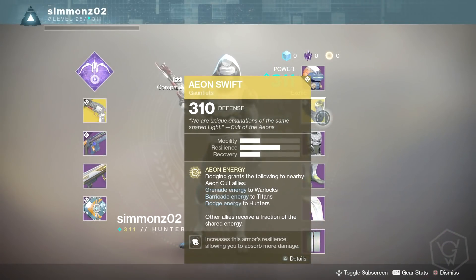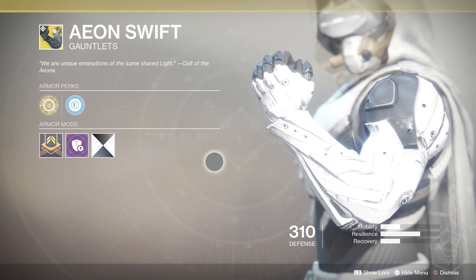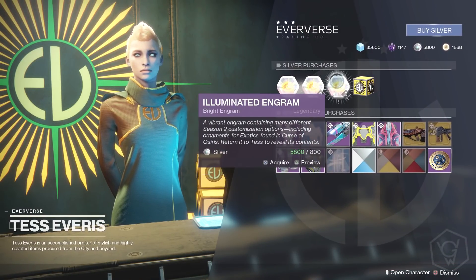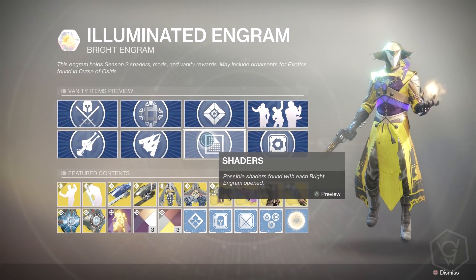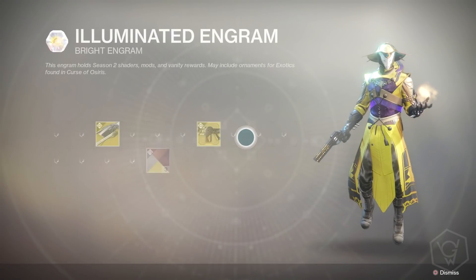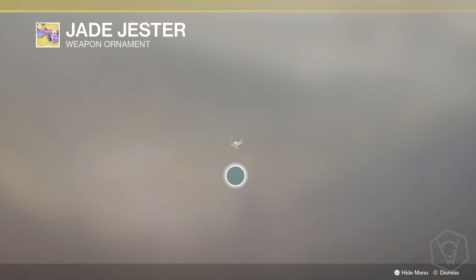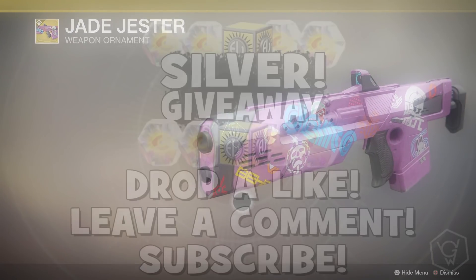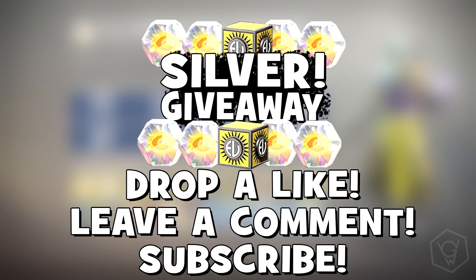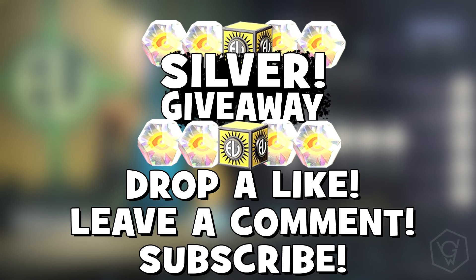Before I get into the video, I'm actually going to be giving away some silver, so you can buy yourself some of the new illuminated bright engrams. These include all of the new gear in the Curse of Osiris, including the new ornaments, ghosts, shaders, ships, all that good stuff. All you have to do to enter is like the video, leave a comment down below, and make sure you're subscribed. The winner will be picked in the next video.